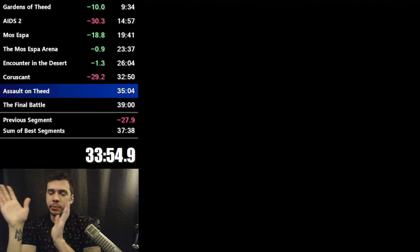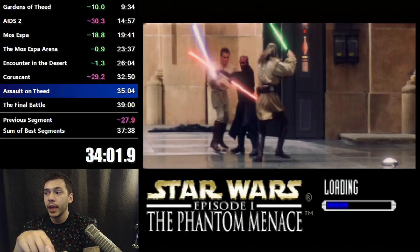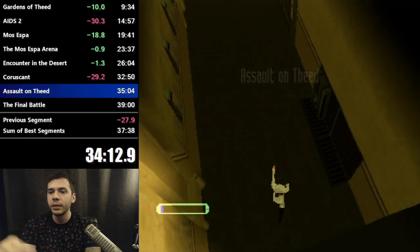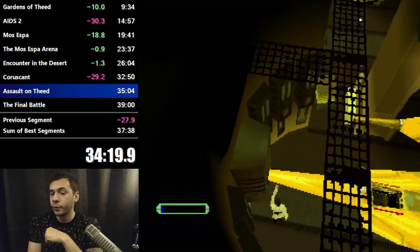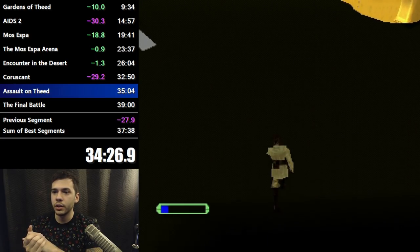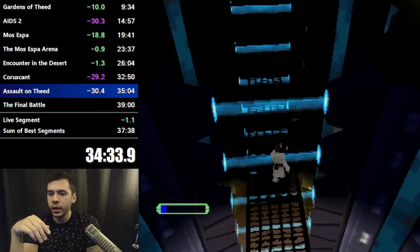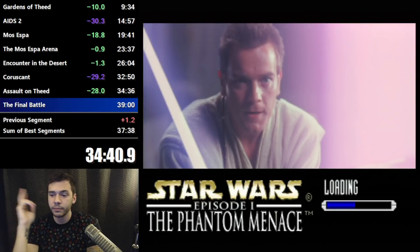Assault on Theed is a multi-segment level where you play as Obi-Wan and Padme. You start off as Obi-Wan, go into the hangar, and it plays a cutscene where you meet Darth Maul, then you play as Padme — it's a very long level. But if you hold force push while walking into this hangar, Obi-Wan never gets pulled into the cutscene. So you're free to walk around the hangar, go out of bounds here, and right over here there's an end-level trigger — you just jump right into it. So that's a very long level completely circumvented because holding force push prevents you from getting pulled into cutscenes.